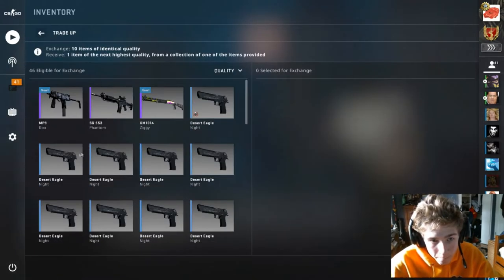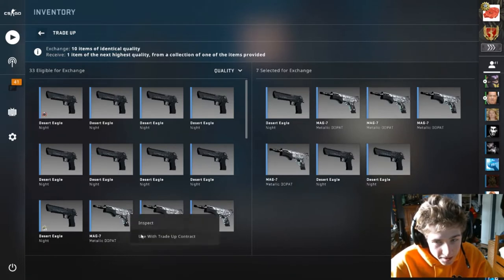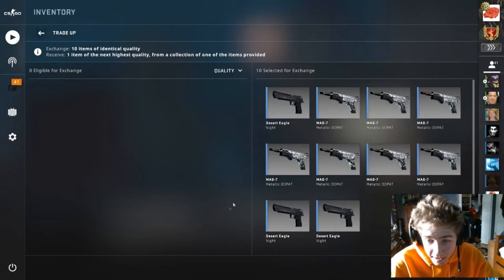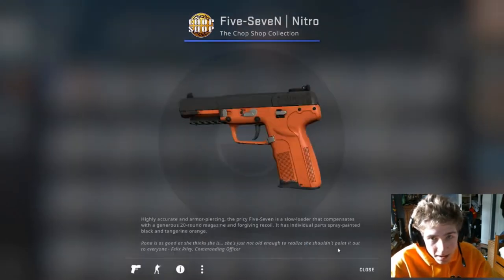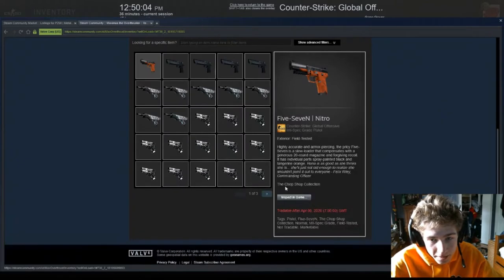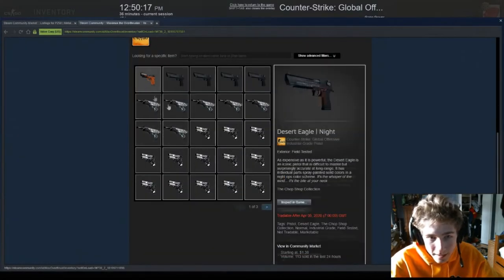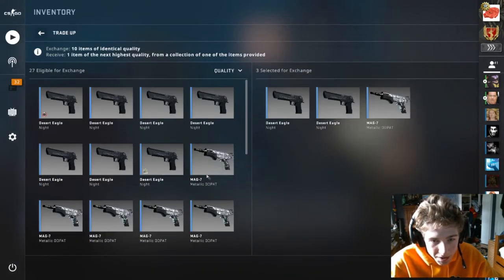This first trade-up is using three Desert Eagle Knights in field tested with a float of around .3 — doesn't matter. And then seven Metallic DD Pats, Mag-7s, or P250s. Also doesn't matter, but you want those in factory new; you're going to be around $0.20 for each of those. In total, around $5.37 for this trade-up. You could net positive with either the P250 Whiteout, the CZ Auto Emerald, or the MAC-10 Factory New — all those would give you around $3 to $5. Really good, especially for the price you're paying in. You could also get a Five-SeveN Nitro or Full Stop, which will bring you about break-even positive. Your two 35% chance options are both $1 — you don't want either of those — but you have about a 1 in 3 shot of going positive or making profit.